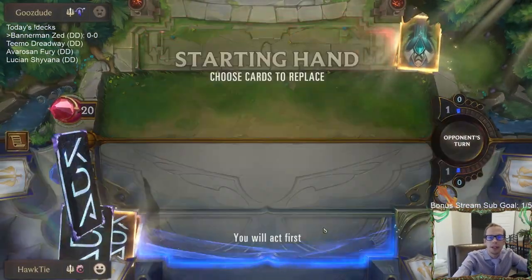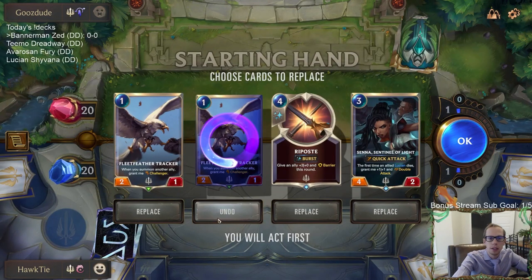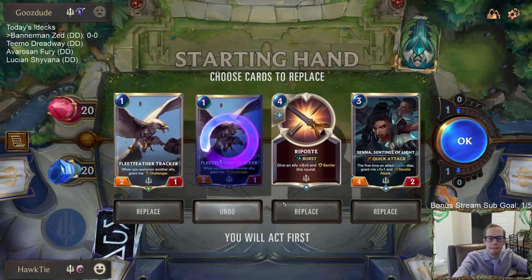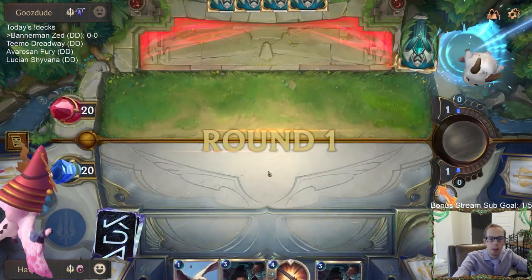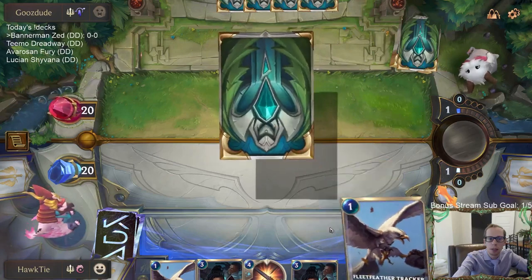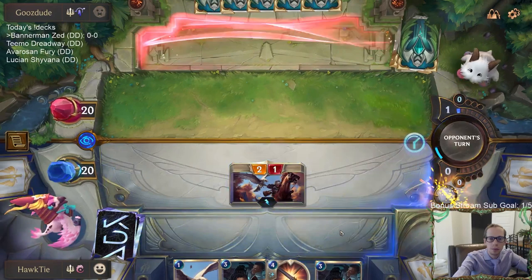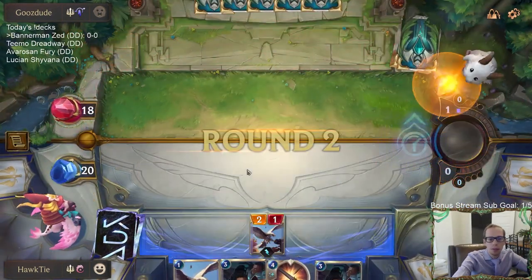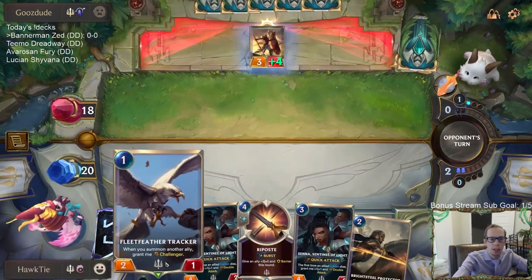This opponent is playing a deck that plays a ton of defense, so maybe not the best matchup for us. Let's mulligan the second tracker. I like the Riposte though, because if they're going to be blocking, Riposte helps us get through blockers. I don't mind having two or three Feather Trackers, it's perfectly fine, but I wanted to have more options for finding our champions.